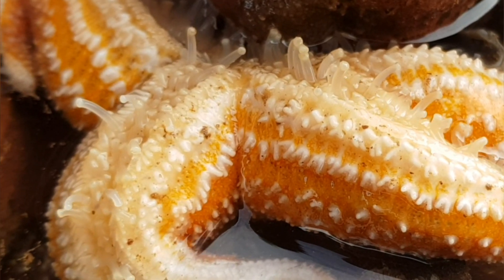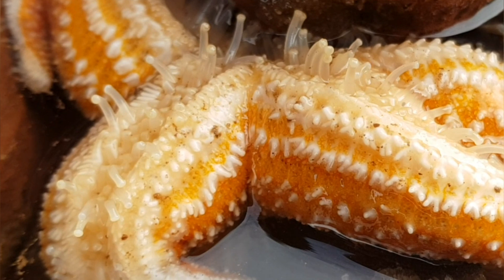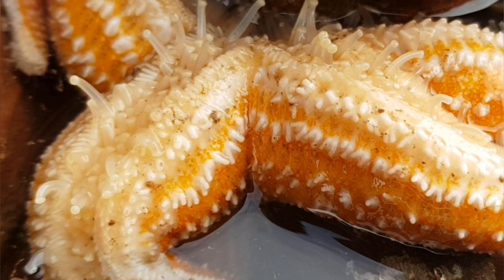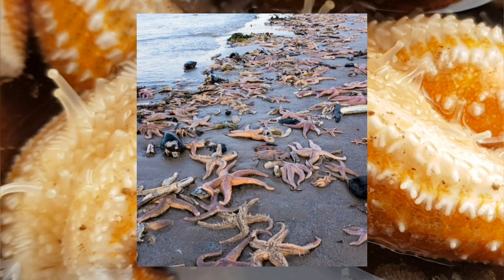The common starfish can be identified by its five arms, usually orange in colour, and has many small pale spines that are white. It is often found washed up on the shore after rough seas, sometimes in great numbers.